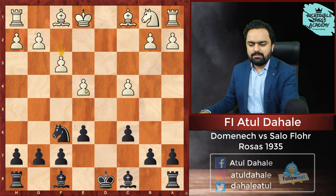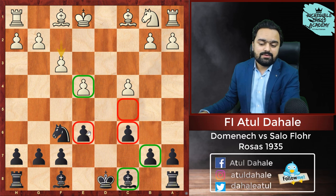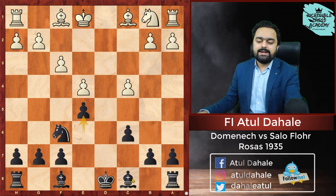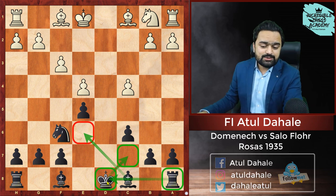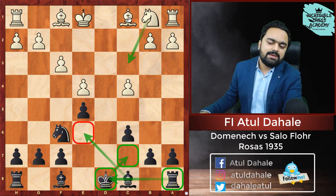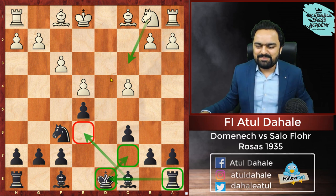White plays f3, supporting the pawn on e4. Now Black understands that his bishop on c8 doesn't have a great square, so first of all he needs to activate the bishop. That's why he plays e5, obviously with the idea of playing Bishop to e6. Once the bishop moves to that square, Black will put the king to c7, the rook might come to d8, and although White's space is decent, they won't have clear targets — but Black will have good targets.